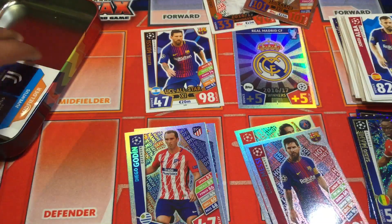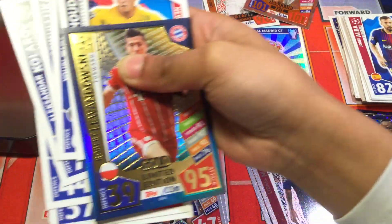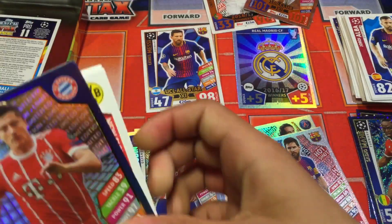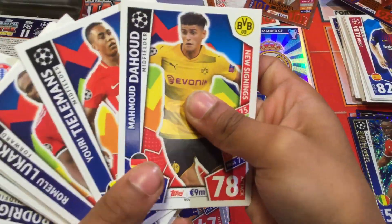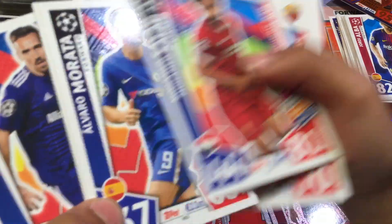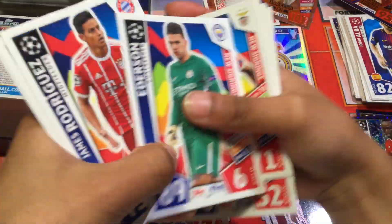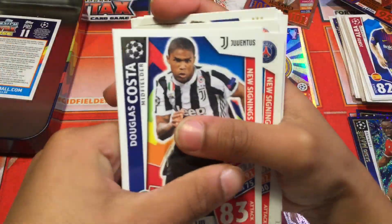So in this pack we do have a Gold Lemon Dosky, which is a very high 98-rated card. All of these cards are new signings — I'm excited to see what they look like. We do get our codes in this — got our code, put that in the team. We have a Gold Lemon Dosky, Romelu Lukaku, Kovalov, Mohamed Salah, Morata, Neymar Jr., Brahma, Pepe, Ederson, Rodriguez, Danny Alves, and Douglas Costa.